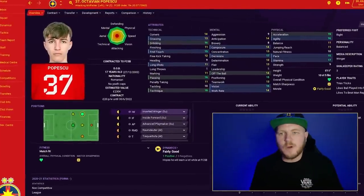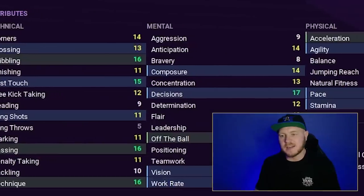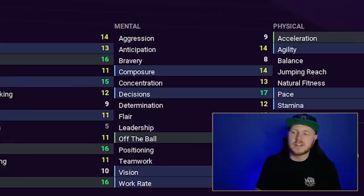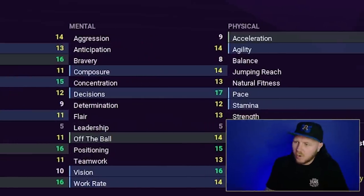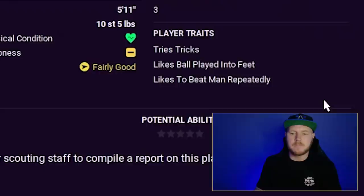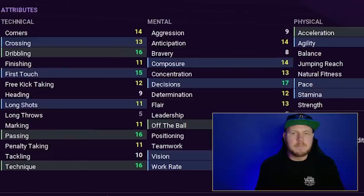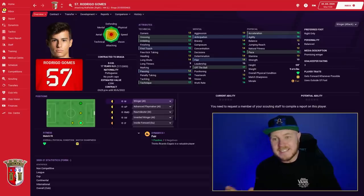On the left side, Octavian Popescu at his maximum with a 160 potential range shows decent technicals exactly where you need them. Mentals are solid with a lot of 14s and some 13s. Good physicals — several 15s, 16s, and even 17 for stamina. He has good player traits from the start: tries tricks, plays ball into feet, and likes to beat the man repeatedly. He can do a really good job on that left side if you have a limited budget.